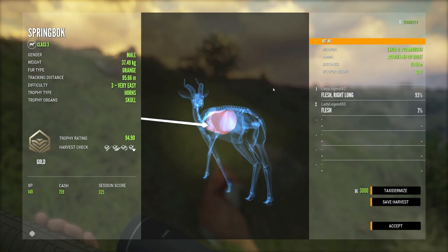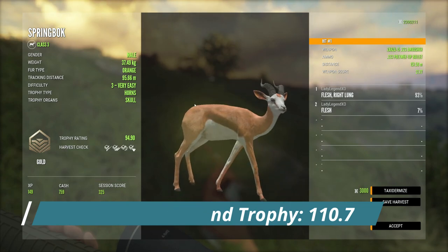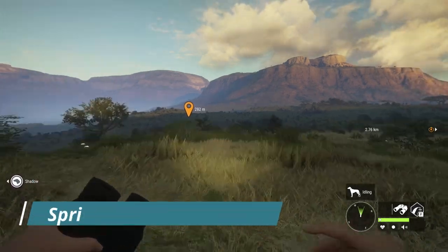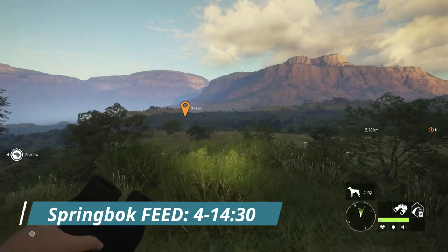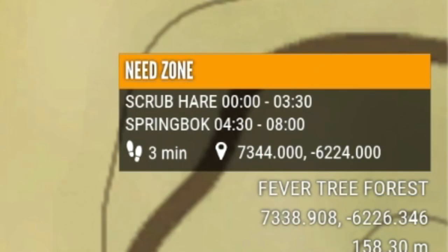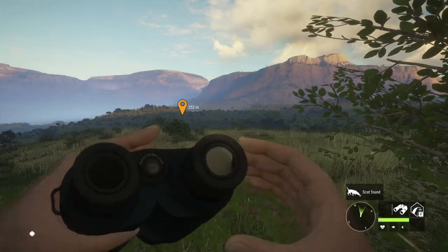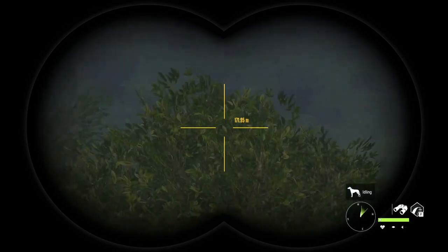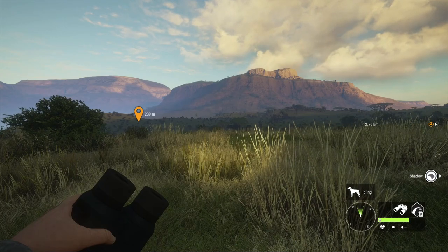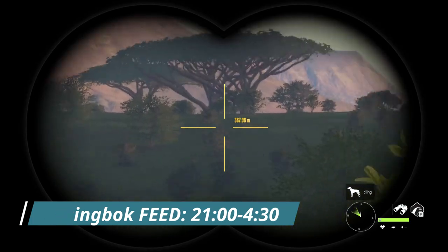We did get a vital shot on the first shot and that is actually a gold — 94.9. 110.7 is what we are looking for for diamonds, and usually they do have to be a level five, but fours can make it, but not very often. Springbok actually feed here in Verhanga from 4 a.m. all the way to 1400. There will be several different feed zone times in that period — for example, 4:00 to 8:00, then 8 until 11, then 11 until 1400. So three back-to-back feed zones in the morning. They feed again in the evening from 21:00 all the way till 4 a.m.